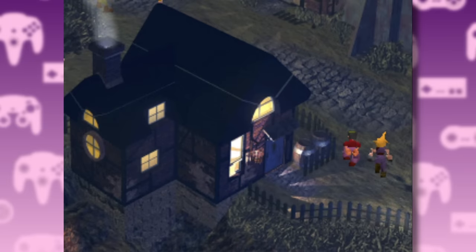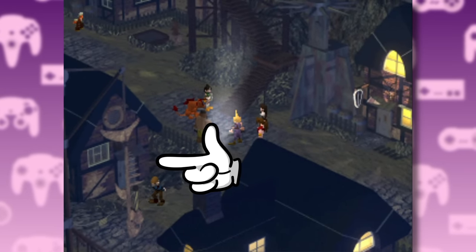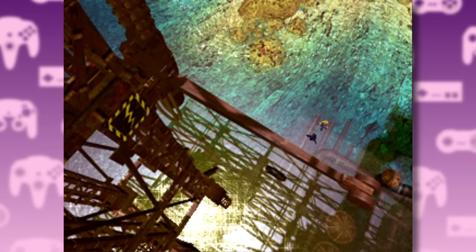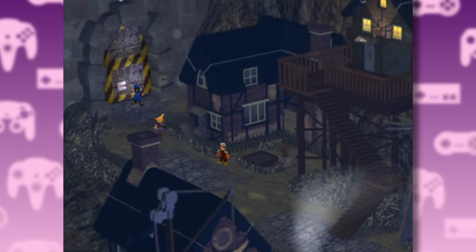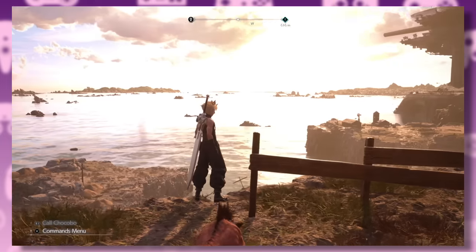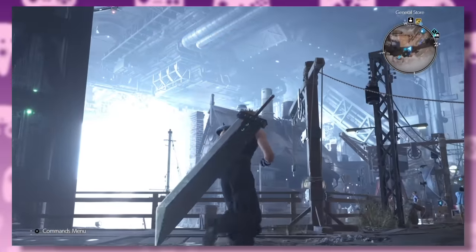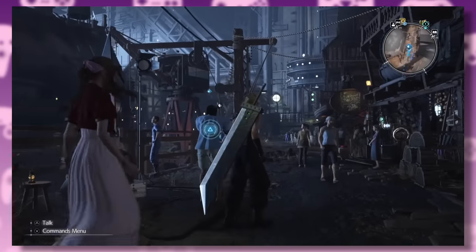Next up is the Junon Undersection, which is a small fishing village with a few houses and a big fish skeleton in the center. There's also a shoreline section where Cloud meets Priscilla and plays the Mr. Dolphin minigame, and a big door which leads to Upper Junon. In Rebirth, the entire Junon section has been modeled to scale, and having the small village nestled under the city really makes Junon feel like this huge industrial entity.